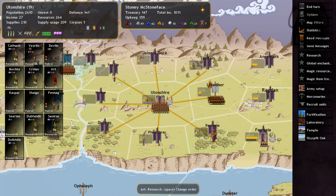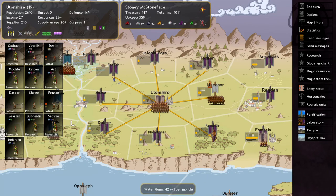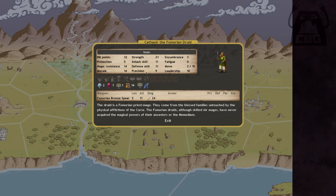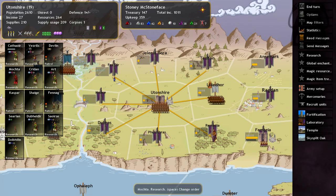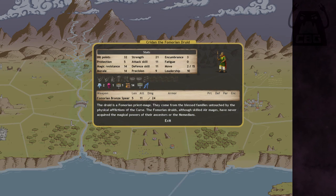Last turn they finished researching thunderstrike, and now it's time to put their carefully saved air gems to good use. Ordinarily thunderstrike requires a wizard with three levels in the air path, but one of the simpler uses for gems is that a unit can use a gem to cast a spell as though they were one path level higher. So they're going to award six air gems to each of the druids going into combat — they'll probably only use three per fight — and with any luck it should be ludicrous amounts of overkill.